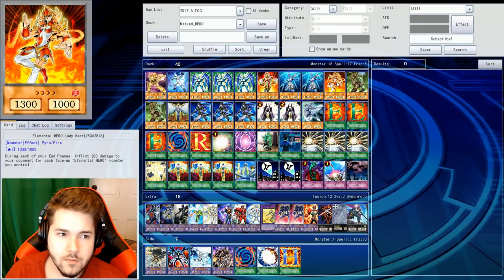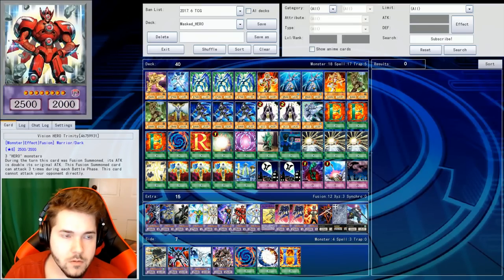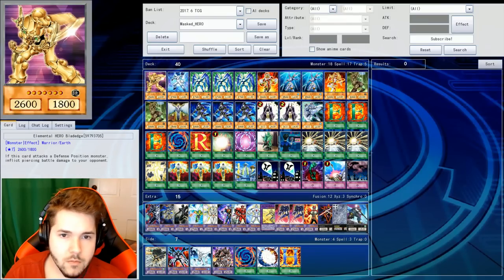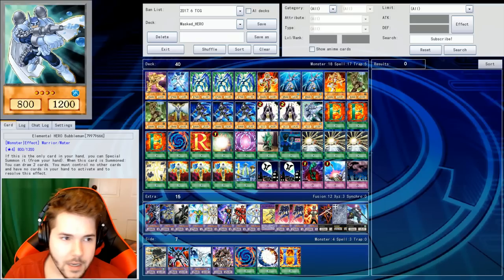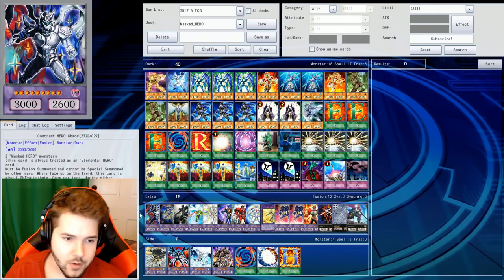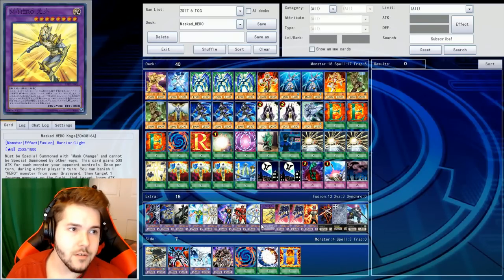He's also a tribute for Masked Hero Koga, which is one of your most powerful Masked Heroes. He gains 500 attack for each monster your opponent controls. Is he one of the fusions? Yeah — the shiny gold one.